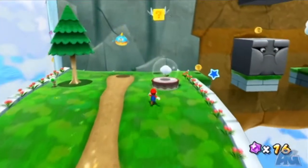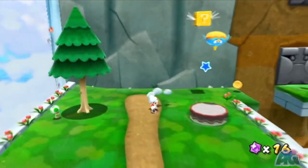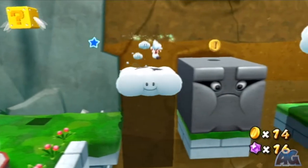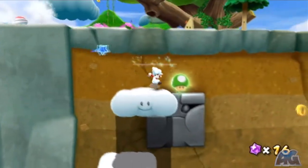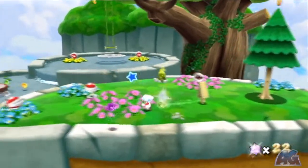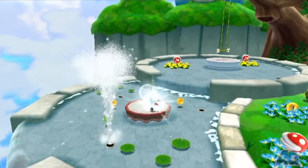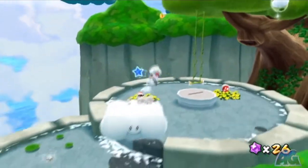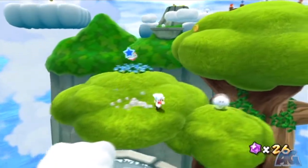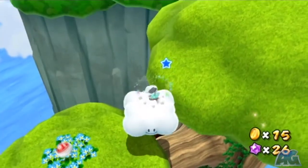Continuing on, the formula doesn't really change — we're just gonna keep moving on platforms with these Star Marios. We're gonna get a one-up here real quick. And then you can easily just do a backflip and spin jump to the top of this platform. You see the swing there? You can use the swing and swing up that way, but it's much easier and less time consuming to just create three cloud platforms and hop up to the top of this tree where there will be another cloud upgrade waiting for you, so it's not much of a loss.